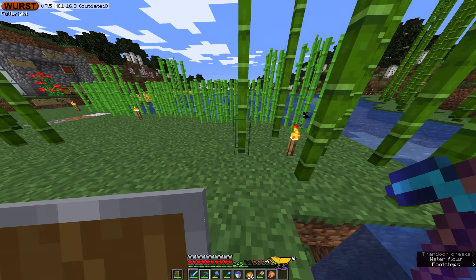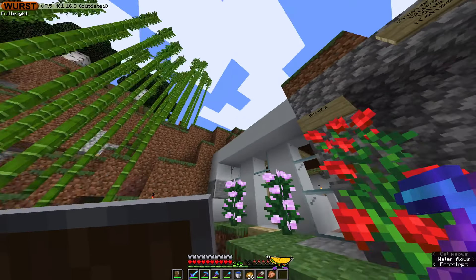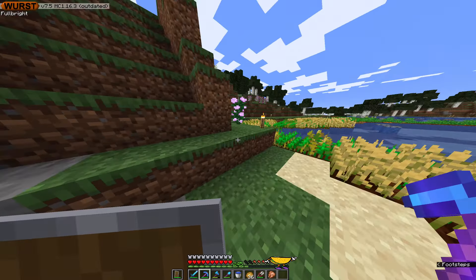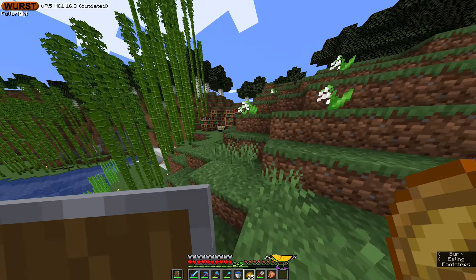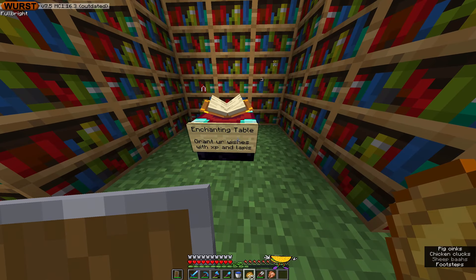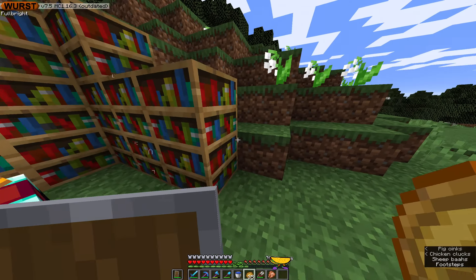So we have a mine here — just a normal, basic mine. Enchanting table's up there. Got my donation box, got my shop. Let me just go up. Enchanting table — grant your wishes with XB and Lapis.